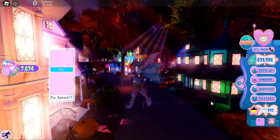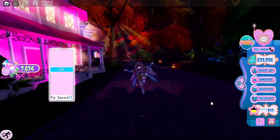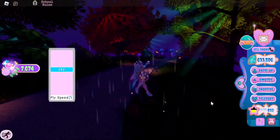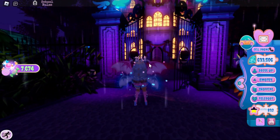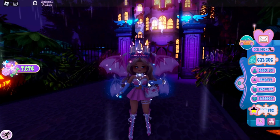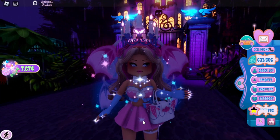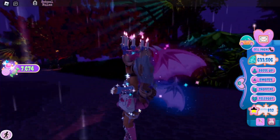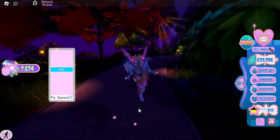If you fly all the way through the neighborhood to the end of the road, you'll find a road leading up to Blackwood Manor which has ghost hunting. I recommend joining smaller servers or having a few friends join — find that perfect medium of around five players shooting the big ghosts so you can get as much candy as possible. If you get tired of that, I really recommend candy farming through trick-or-treating — you can switch between both methods.